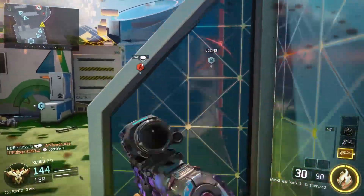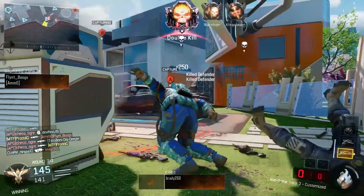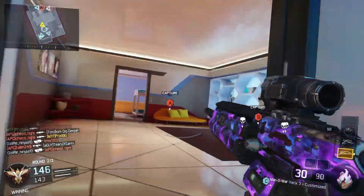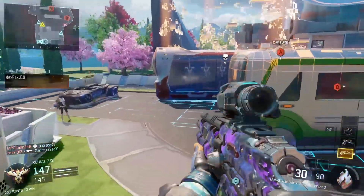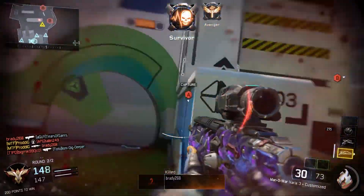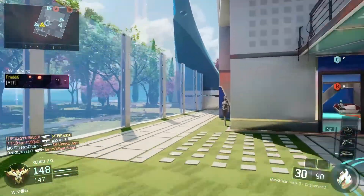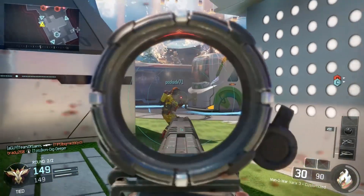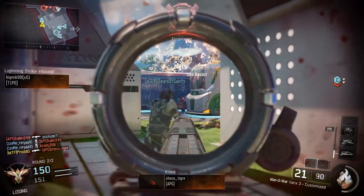If a bad player slaps a Varix 3 sight on his Man of War or his Sheiva or whatever, it's not going to instantly make him better. Nothing's really going to change — he's still going to be the same average or bad player he once was. The only difference is his gun is going to have slightly less recoil, and that doesn't make the world of difference. Recoil doesn't make a player good or bad.